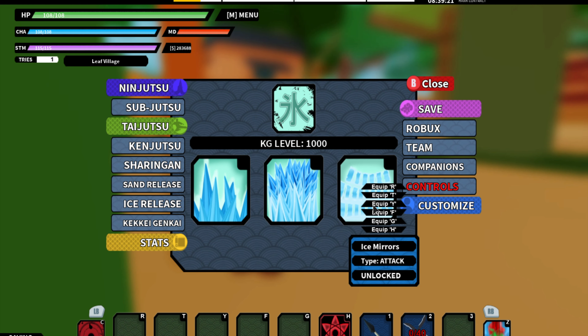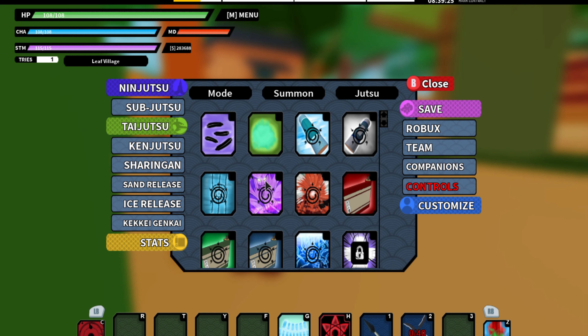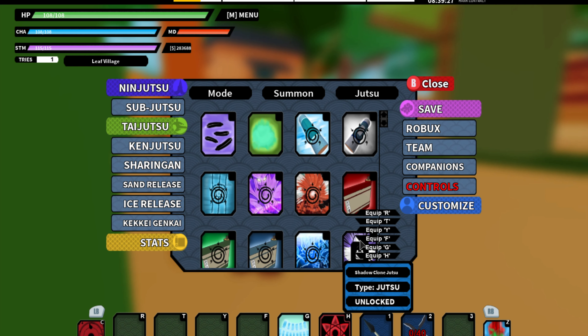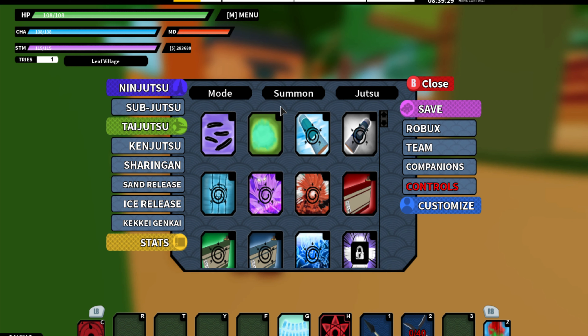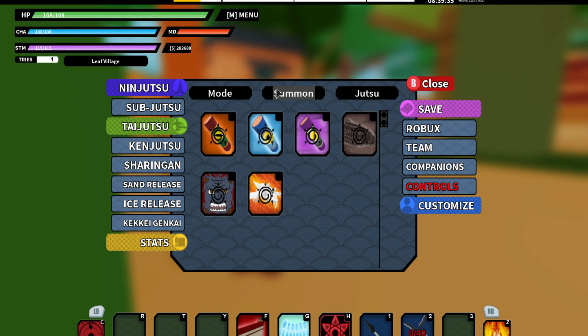Haku's final move - oh man. I think one of the codes - I don't know if it still works - but it was 'don't sleep on me'. It could still be there, I'm not sure. That's how I got the sand release; I used that code.